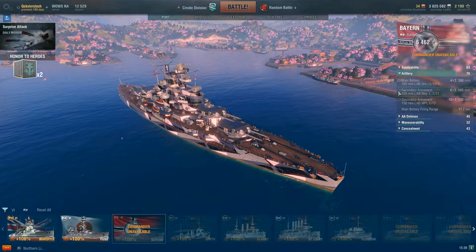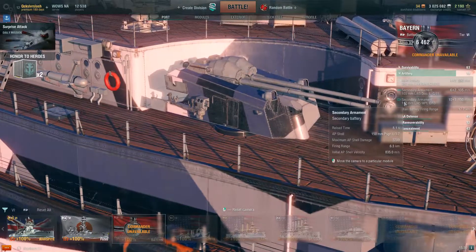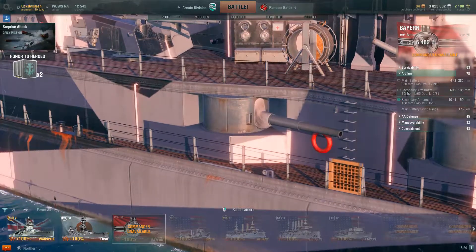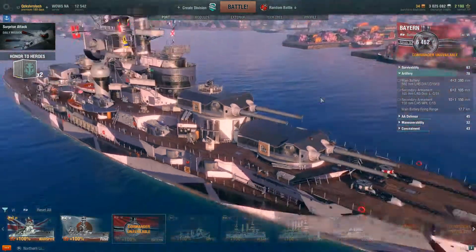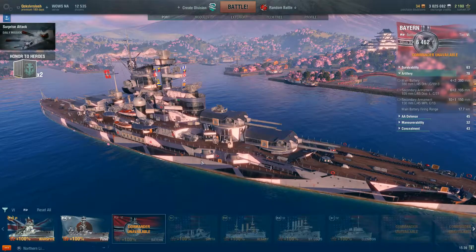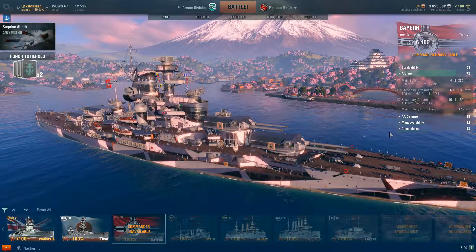The other thing that really becomes distinct about the German battleships are the secondaries. She has six twin-barreled 105mm secondaries and another 10 single-barreled 150mm guns. The 150s fire AP and the 105s fire HE, so you get a really good mix. When you have a destroyer coming at you, the AP has a chance of penetrating and doing a lot more damage than an all-HE barrage, but you still have that HE to break modules and light fires.